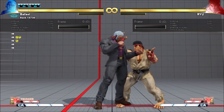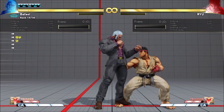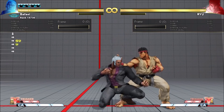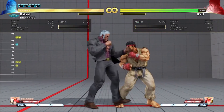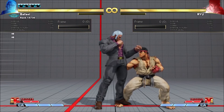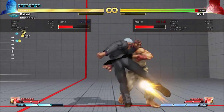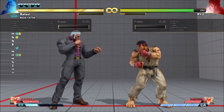Obviously, a tall, slow, multi-hit fireball is quite useful in neutral, but it's good up close too. On hit/block, VS2 straight fireball is plus 3 and plus 2, respectively. This is easy to remember because it's the same as EX straight fireball without V-Skill. The damage and stun are the same, too.